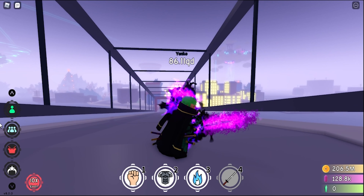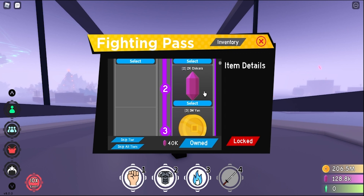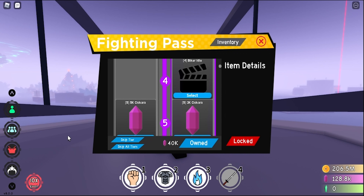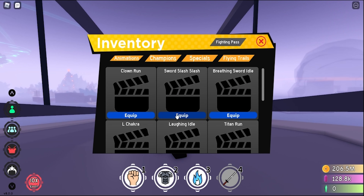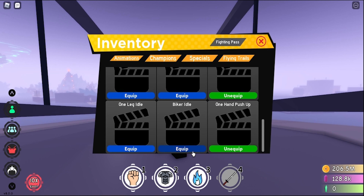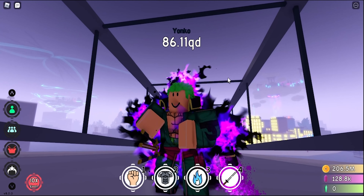Next up we get Chikara and then after that we get Yen. There's nothing to actually showcase about these because they're just currencies. So next up, we have the biker idol, and this is the animation. Let me just equip that really quickly. It's the biker idol — so right there, this is what it looks like. That looks pretty cool.